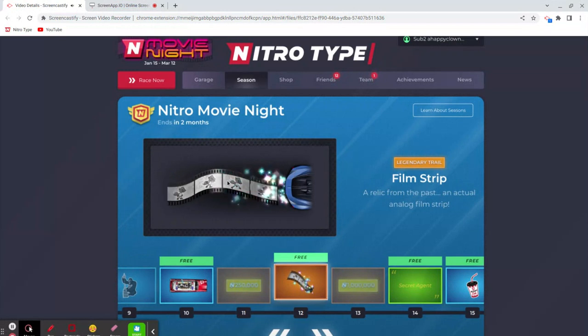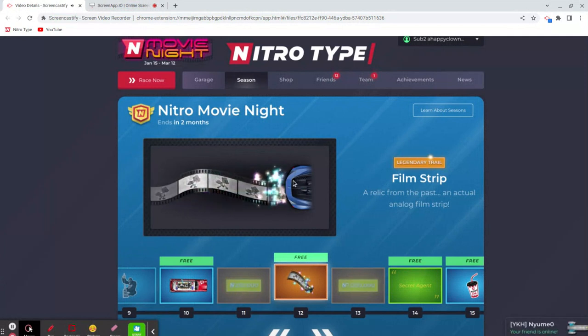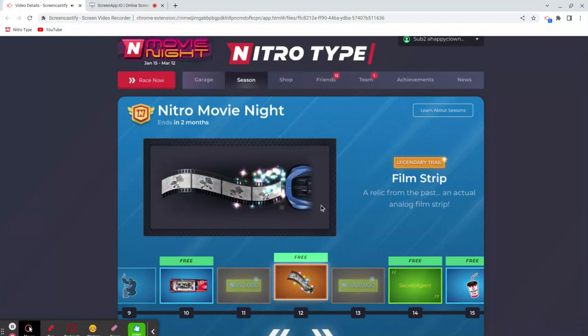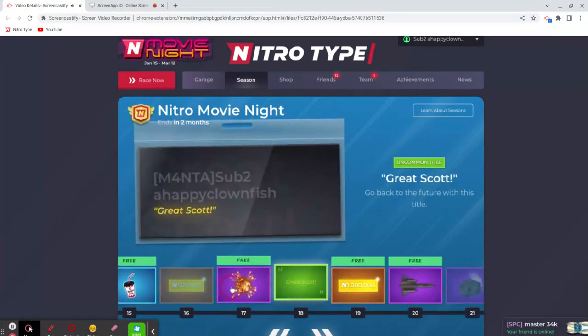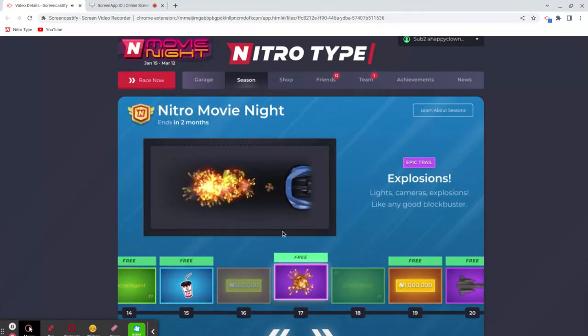Now the film strip boost — I guess it's called a trail, I don't know, I'm used to calling it a boost. It's got the little wampuses everywhere on each film. It's very similar to the music notes boost — same similar color. I'd say I like the music boost a little better. It's like a three out of ten for me.